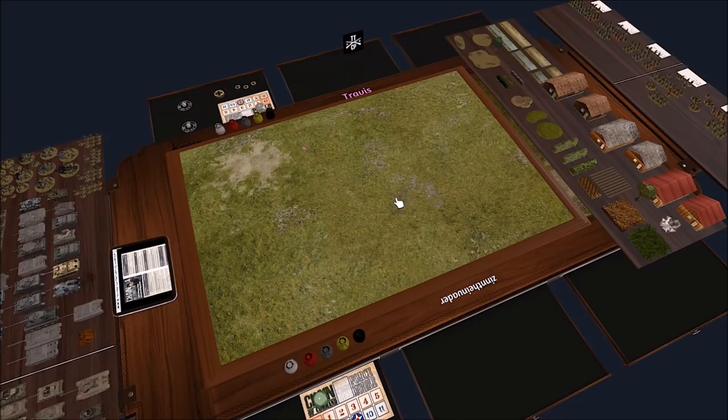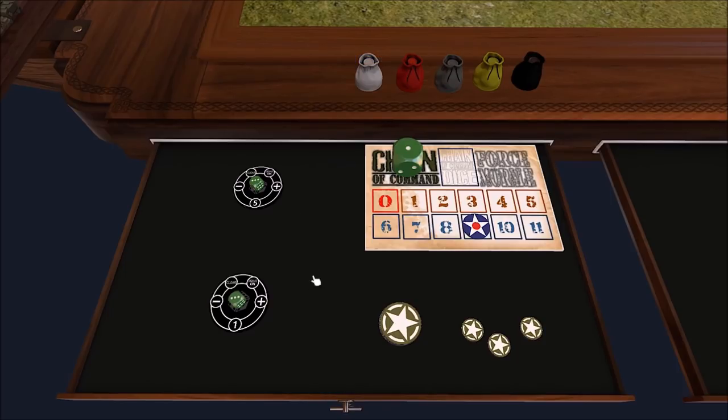I'm just going to go over all of the individual parts right now, just briefly. The first thing here is the player space. You've got your force morale tracker, there's a dice roller for the command dice, a dice roller for combat. This number right there shows how many dice you're going to roll. The plus and minus let you change the amount of dice, and then just click the number. It'll roll the dice and display the results on the top and also in the chat. This one will always be at five for your command dice. Be careful not to accidentally use the command dice roller and lose your command dice.